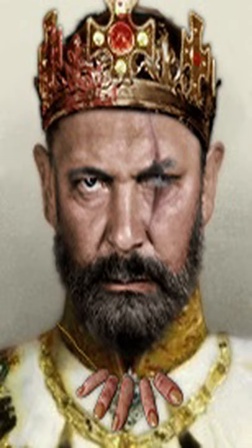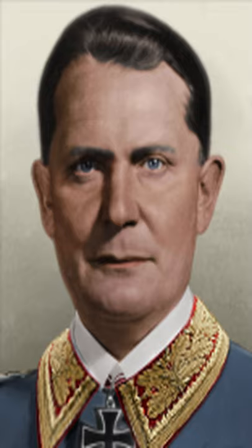Number seven is Goringia Göring, except this time he has crowned himself king. Number eight is Goringia Göring one more time, and this portrait I think is the old one he used — I believe it is based off of a mugshot photo. That's all the Hermann Görings in the Hearts of Iron 4 mod, Kaiser Redux.